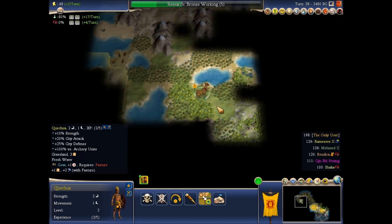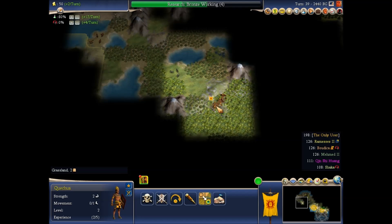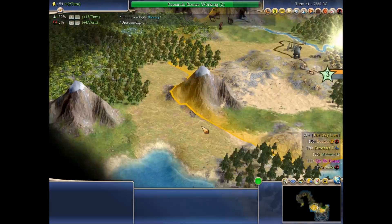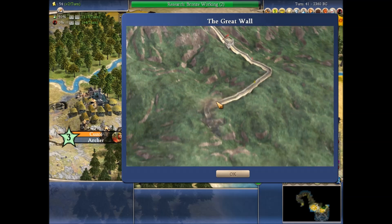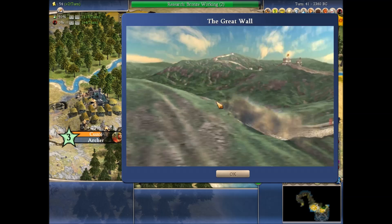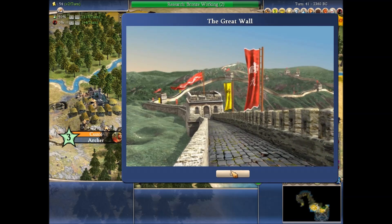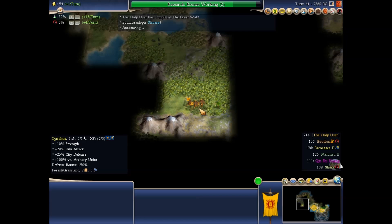I'm exploring this half of the world with this unit, but I want to have direct control — I'm a controlling crazy warmonger. Boudica adopts slavery — that's terrible. But I get the Great Wall, which is not terrible. Although historically it doesn't make sense, because I don't have the Mongols knocking at my door. I did it without slave labor — eat it, Boudica.